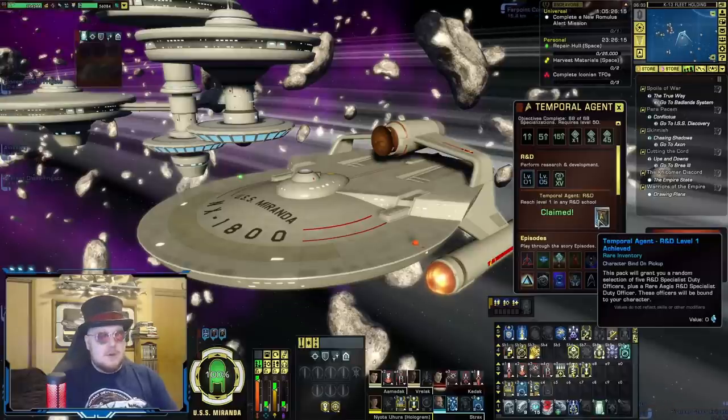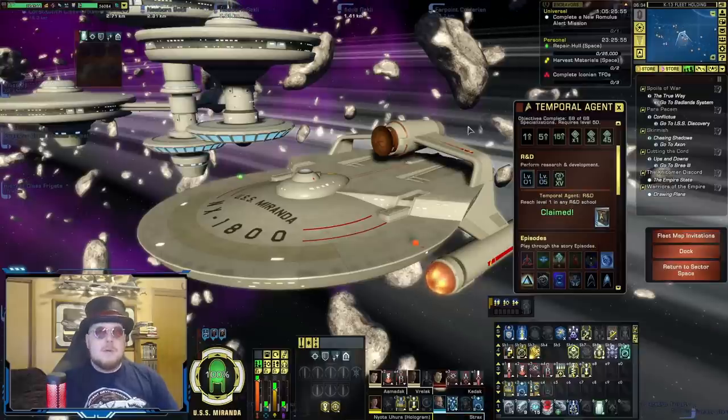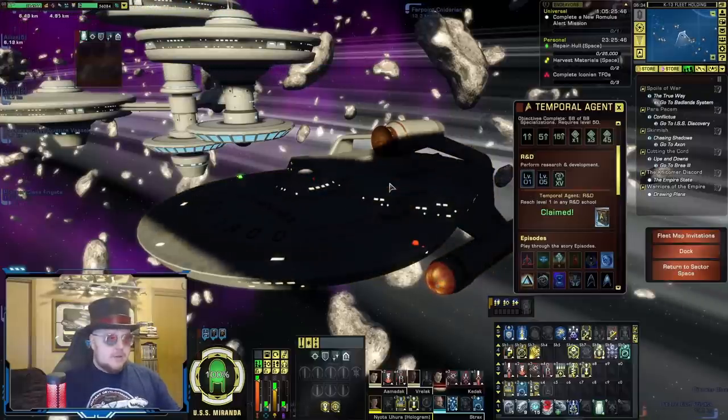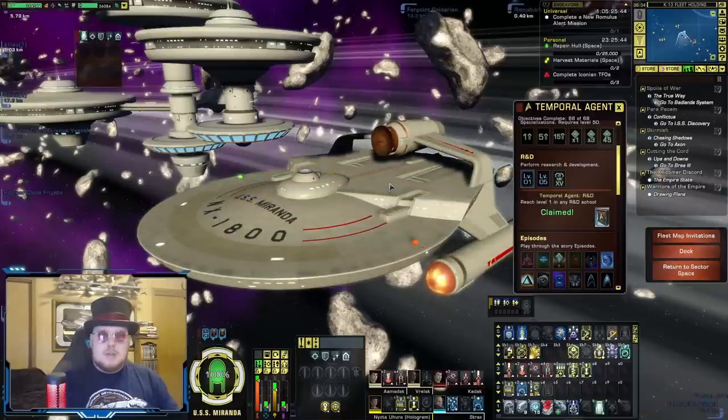The fact that you can get him so soon — because you only have to get one of your R&D schools to level one — is an easy get. Of course, you won't be able to craft any of the Aegis set at level one, so that's kind of redundant, but you'll get him ahead of time. I'm pretty sure this one unlocks on your whole account, so even if you have another character with those schools leveled up, that'll work there.